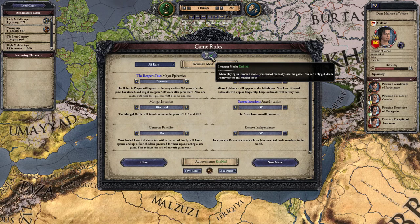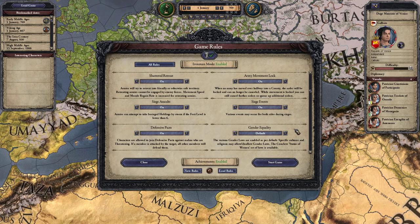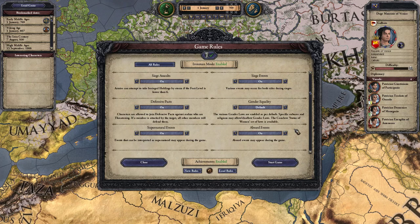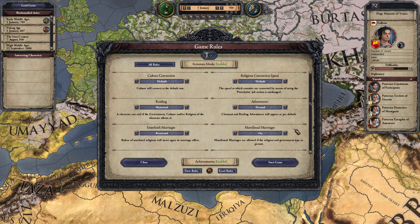I do recommend playing Iron Man mode — you could play without it but it's pretty fun. If you have Sunset Invasion, turn it off, it doesn't matter. There's one option I think is pretty important that I always forget where it is: it's called Interfaith Marriages and you can switch it to Open. That disables your achievements, but turning it on can be very fun so you are free to marry outside of your own religion.